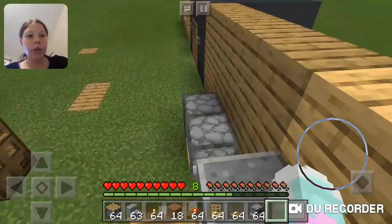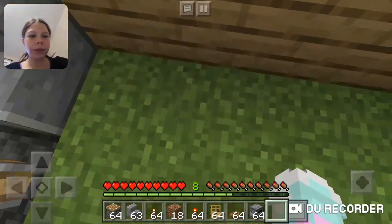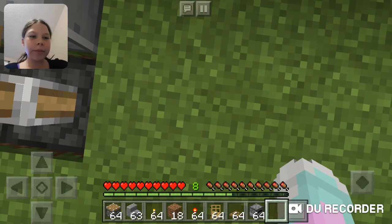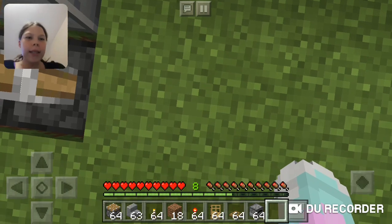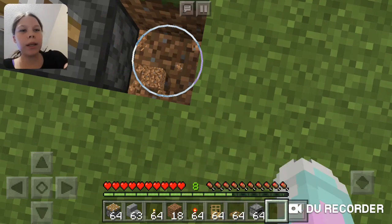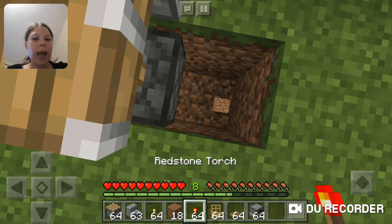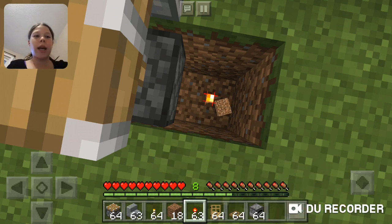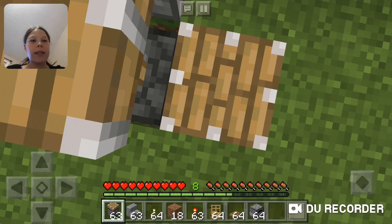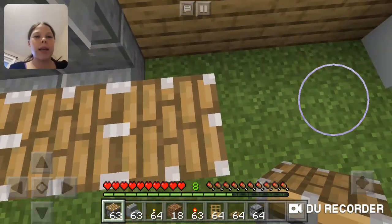If you guys want to know how to make these, I'll show you right now. So what you'll need to do is dig two leg holes — that would be one and that would be two. Then you get a redstone torch — it has to be a redstone torch — and get a piston, not a slime piston, just a regular piston. As soon as you put it down it'll go like this.